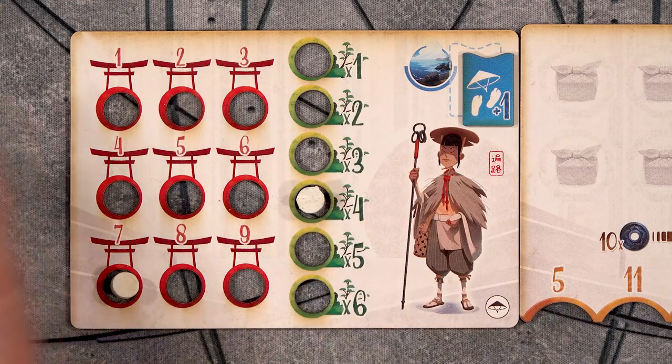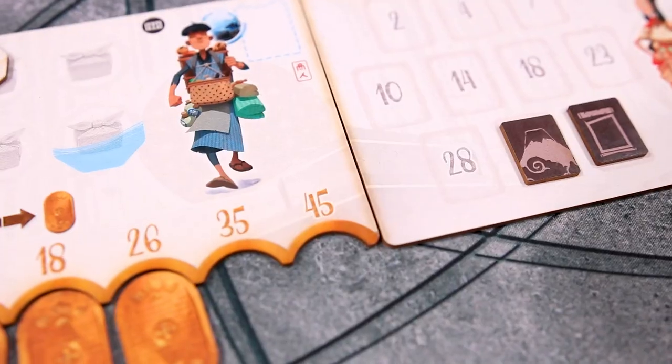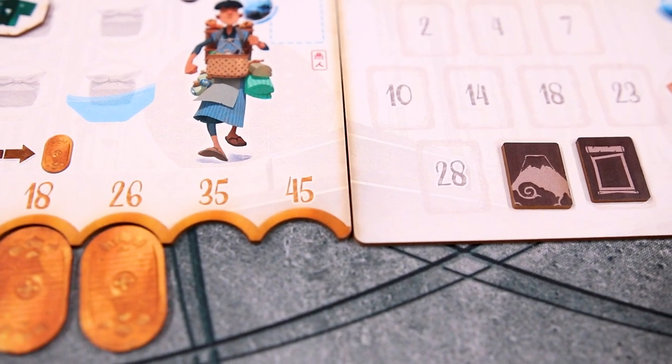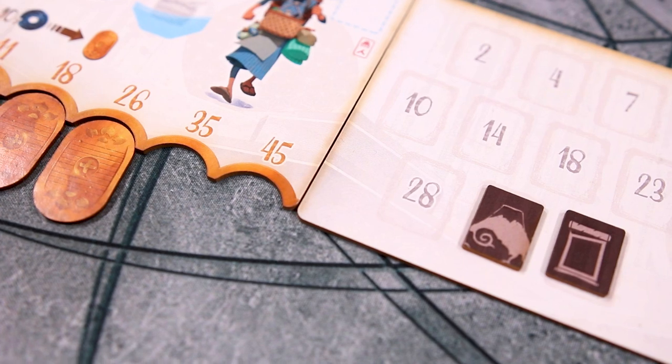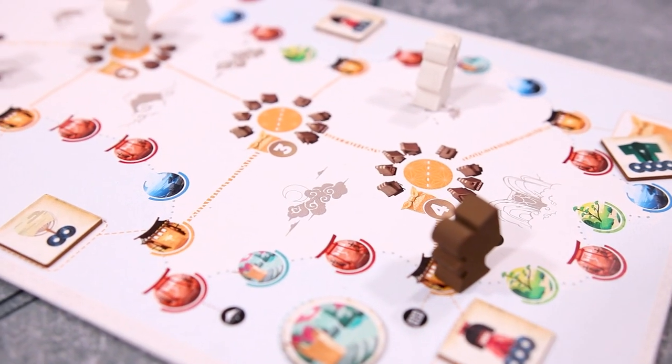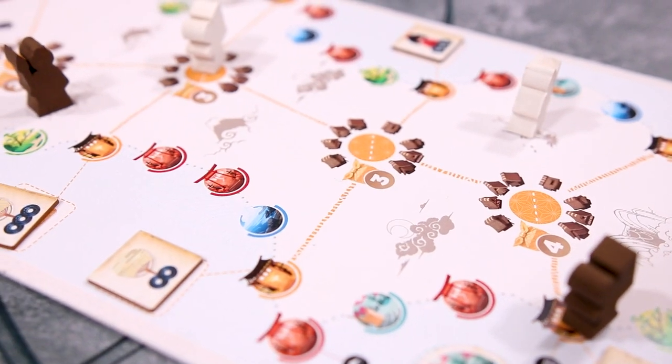Each player gains points for the space reached on the temple track multiplied by the space reached on the garden track. The merchant will gain points equal to the amount printed above the rightmost gold slab, and the artist will receive points equal to the highest amount revealed from gifted paintings. The player with the most points wins. If there's a tie, the player with the most money left over wins, and if a tie remains, both players share the victory.